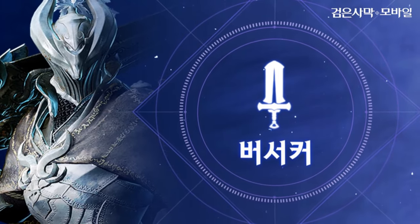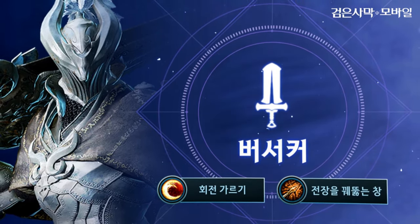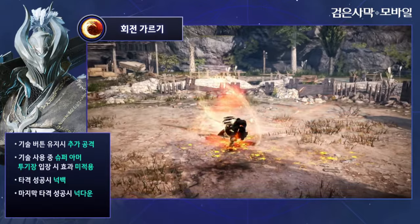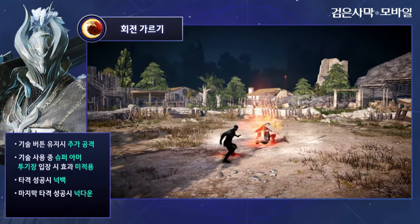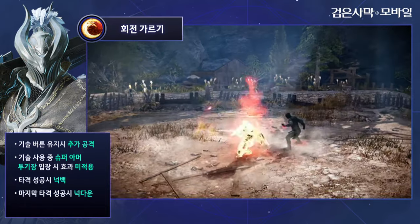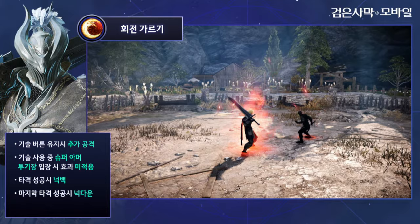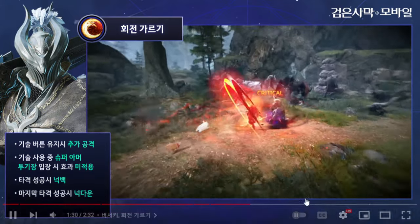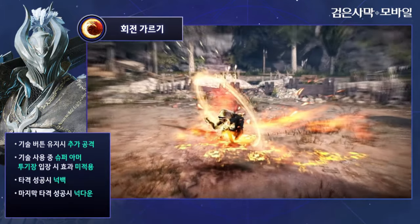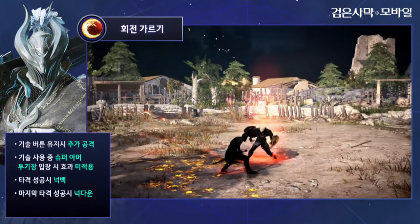Next one is going to be Bar Circle. For Bicycle, the skill looks very similar — addition attack when holding the skill, and knock back or knock down. Yeah, it looks like knock back even though the translation says knock down — it's knock back.